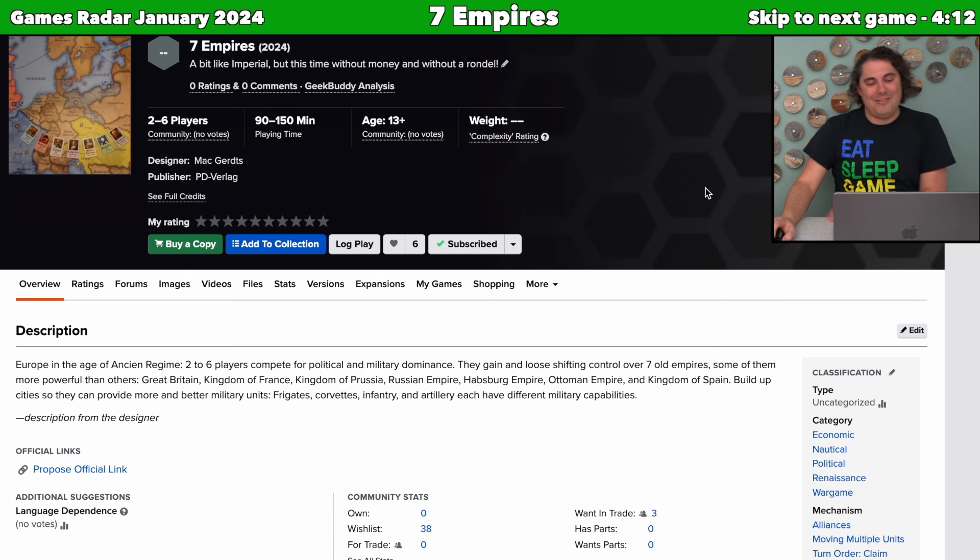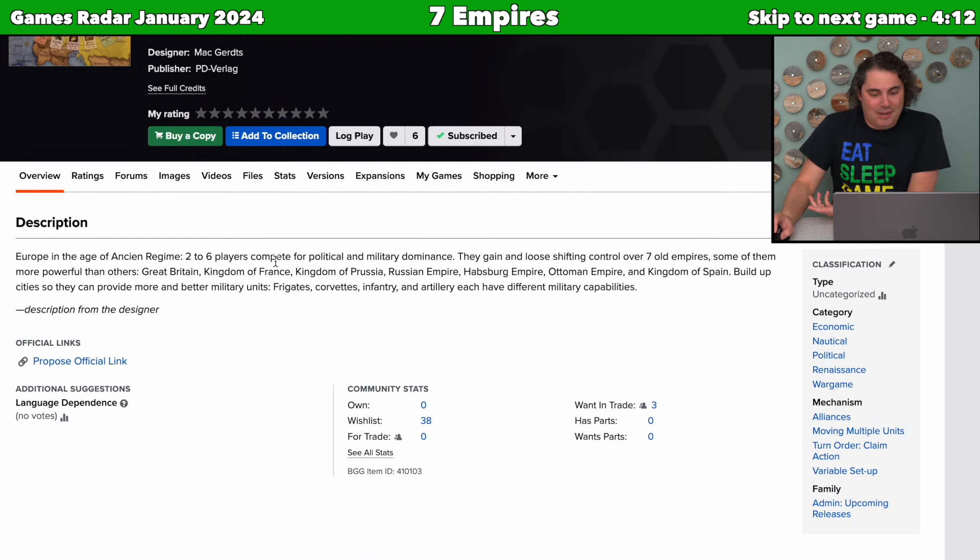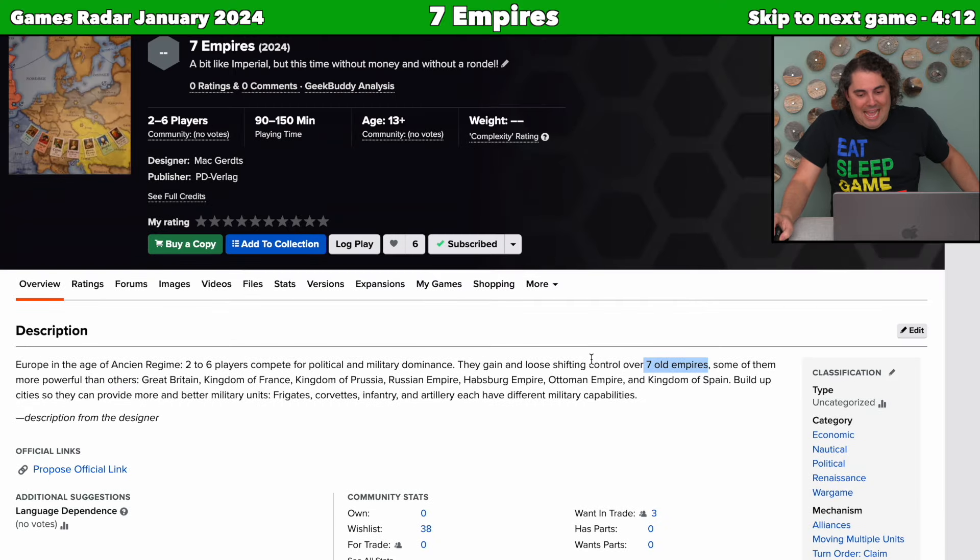Next up is Seven Empires, described as a bit like Imperial but without money and without a rondelle. It's designed by Matt Gertz and published by P.D. Verlag. This is referencing Imperial and Imperial 2030, which had rondelles and money. So far, not a lot of specifics beyond it being a two to six player game with seven empires including Great Britain and the Kingdom of France. You'll be building cities to provide better military units — corvettes, infantry, and artillery — each with different military capability.